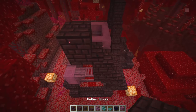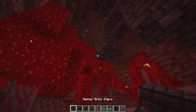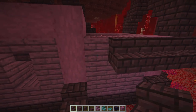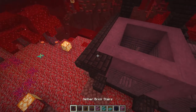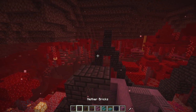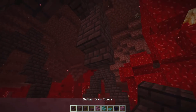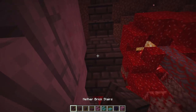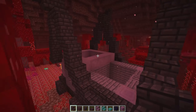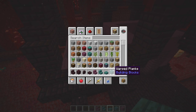Continuing the roof pattern - full block, upside down stair, stair on top at the center point on each end. Bringing it back down and mirroring the other side: upside down stair, full block, stair on top, repeating until it connects. Now we need to connect everything in the middle. We're going to do this with the lovely and beautiful warped planks.